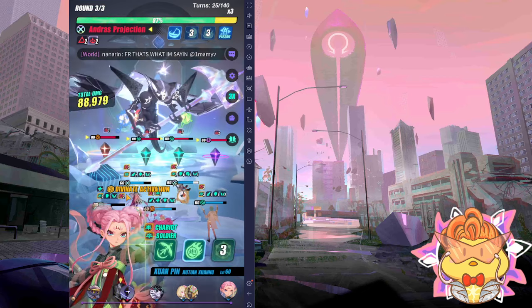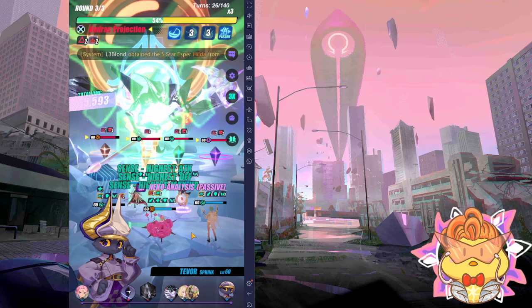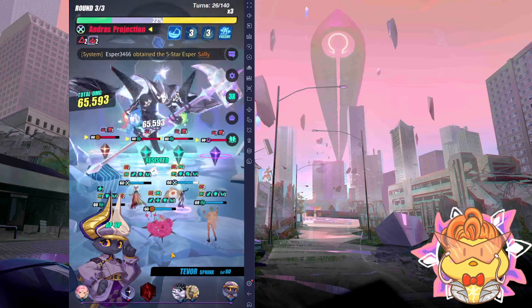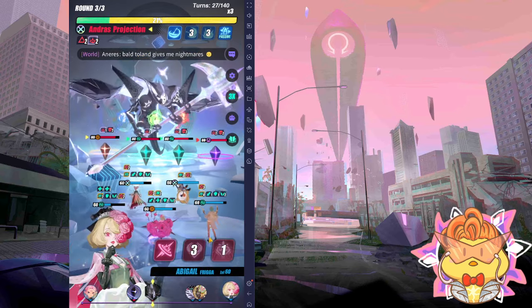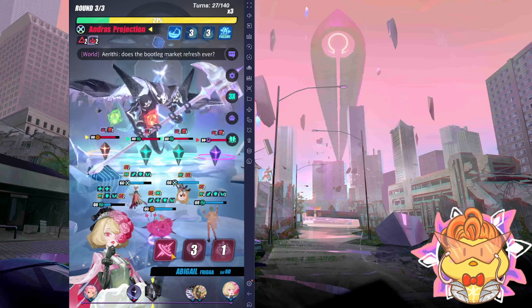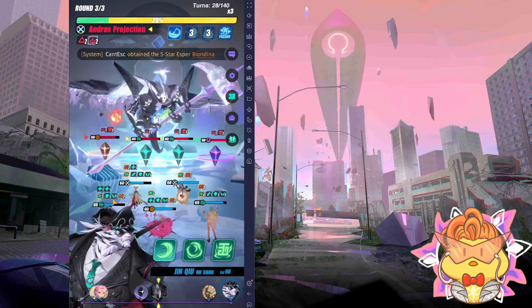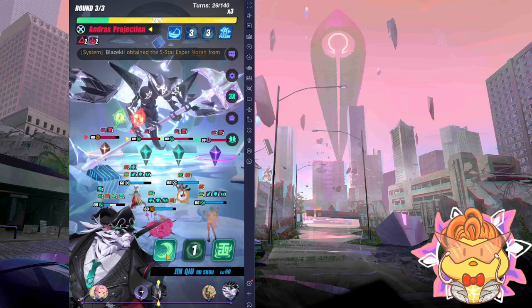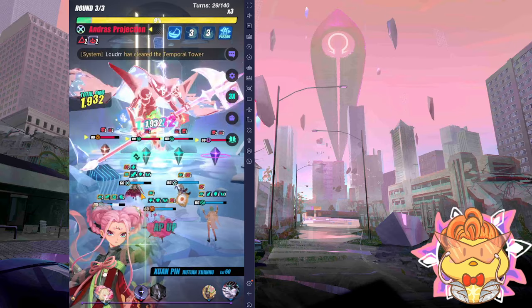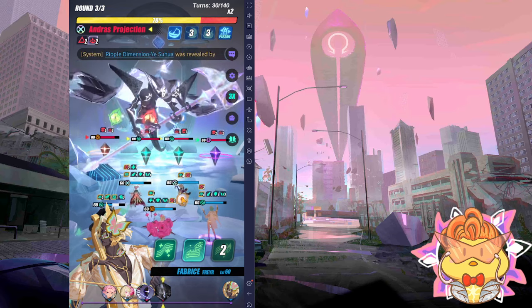S1 didn't proc but it's fine — S2 on Tavor. Good, the assist is on Tavor, then S1 on Tavor again. Relief Set proc please — no, it triggered on Fabrice. That's the RNG part. If your RNG is good and Ocean Wave procs, you can straight away use S3 on Tavor, which is even better. S1 — no proc. Now Jinchu doesn't have any buff, so S2, then S1 on the boss to try to proc the Relief Set. Good — Tavor assist. That's the perfect RNG: keep triggering Relief Set, then assist on Tavor.